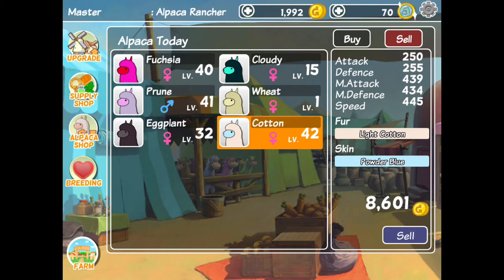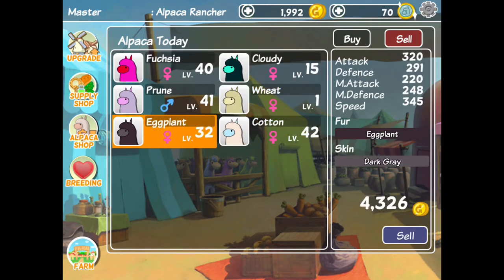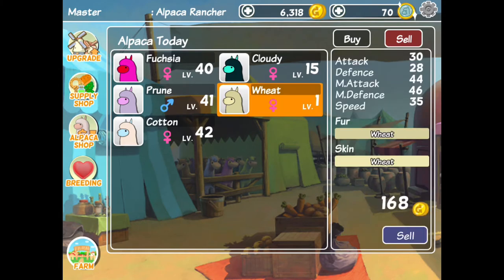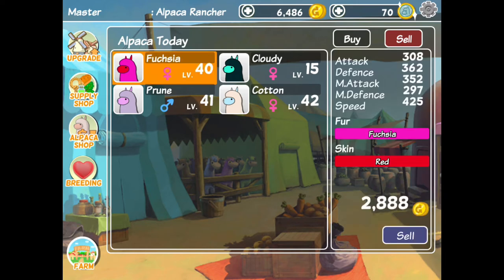I think I'm going to sell Eggplant and maybe Wheat. Look at how much money Cotton goes for — Eggplant is actually worth a lot and I made a lot of profit off of it. Wheat on the other hand, I lost a lot of money, but that's okay. Now that I have a lot of money, I'm thinking about getting something for my alpacas to wear.